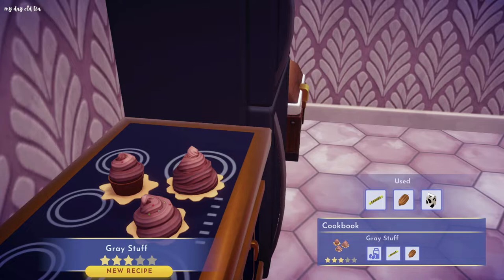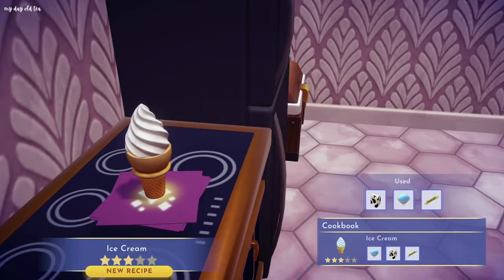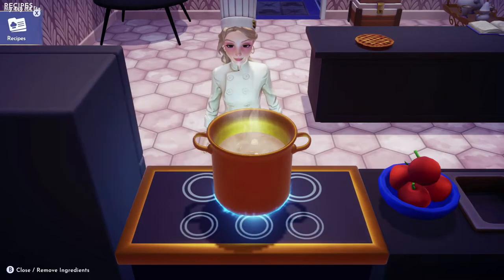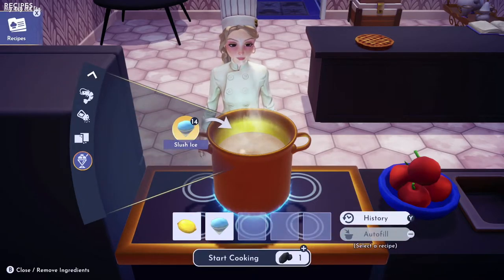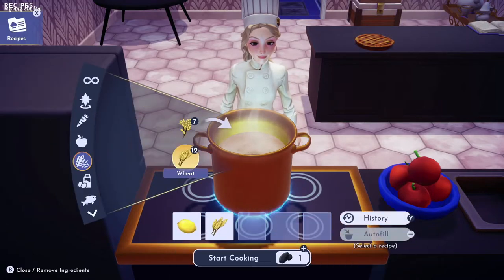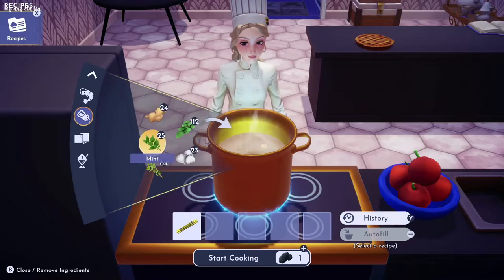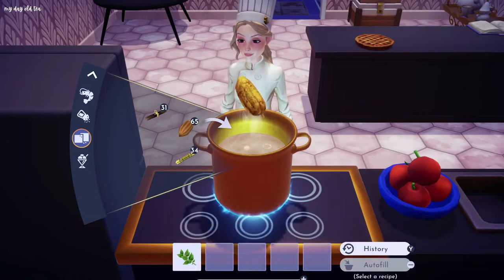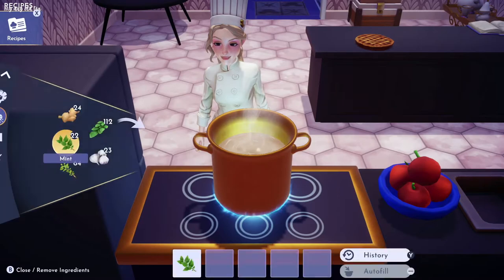Milk, slush ice, and sugarcane makes ice cream. Wheat, eggs, milk, and any fruit will make jam waffles. One lemon plus slush ice will make a lemon sorbet. Lemon, wheat, egg, and butter will give you a meringue pie.